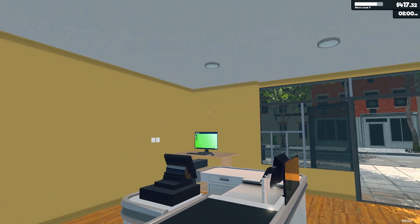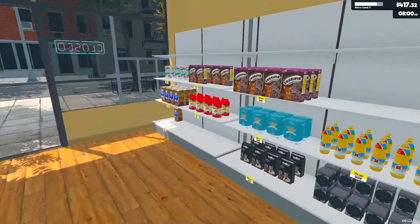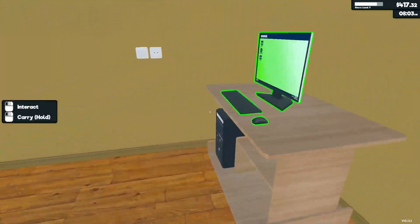Hello everyone and welcome back to Supermarket Simulator. My name is Melanie V. This is now episode 5 in the series, and today we kind of got started by ordering a few products and getting the shelf all set up, and I think we're going to go ahead and open up the store.